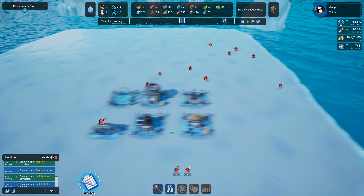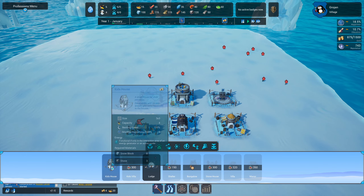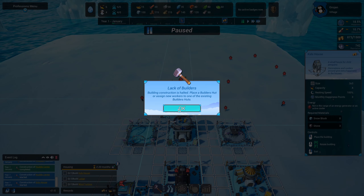We've got loads of penguins, they're all homeless, and we've got a new task. It tells us we've got to build one kid's house, three lodges, and a wind turbine to power them. Under housing we've got a kid's house — I might just move some things out of the way into a little production area. Building construction is halted: we need to place people in the building.